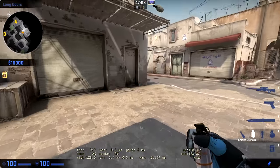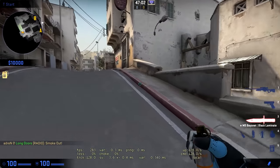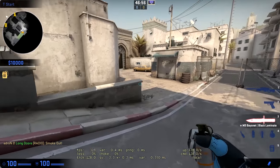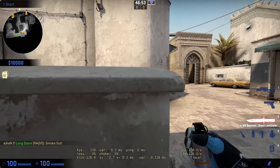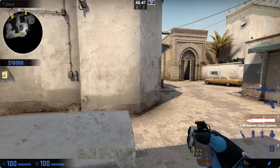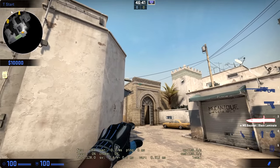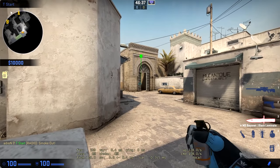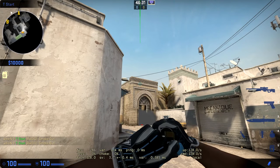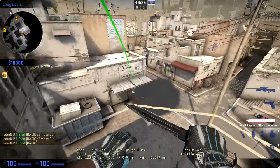Next we're going to talk about a long A corner smoke, which is incredibly helpful when rushing long A as a terrorist. You can throw it with a jump bind or without — it doesn't matter. As you're rushing to long A, it's going to be very fast and on the fly. Stop at the end of this wall, aim above the left door, and go up to meet the height of that part of the building. Then aim above the door and hit your jump bind, or you can throw and jump at the same time — it might not be as perfect as the jump bind but it will do the job.